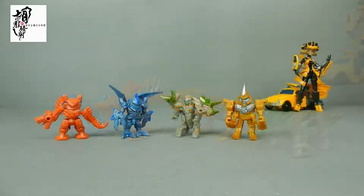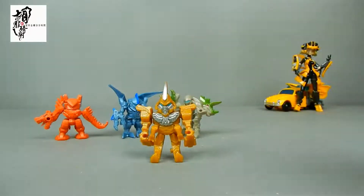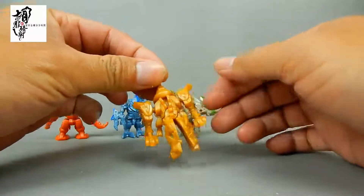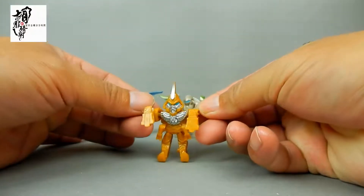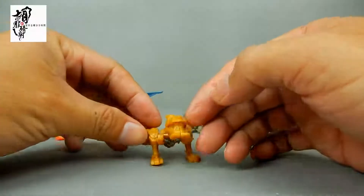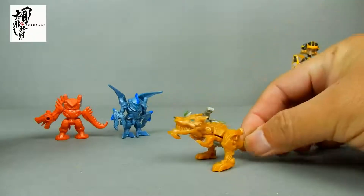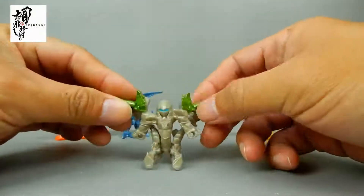我们来示范一下这四条恐龙部队的变形过程。我常常会把角色在变形玩具变形时，有没有还原电影里头变形的那种感觉，列为一个评分项目。那像Grimlock虽然变形超简单，可是我觉得有一种变形成电影里头那个形象的感觉。只要这样一倒下来之后一翻，基本上变形就算完成了。果然是一条虎虎生风的霸王龙。